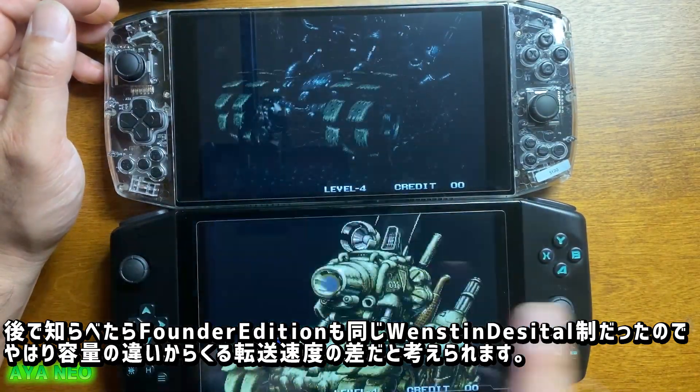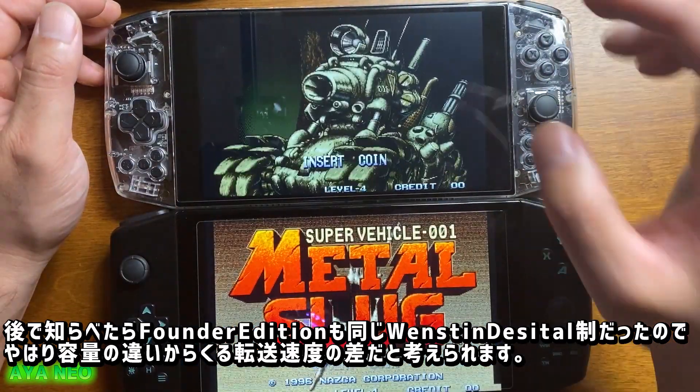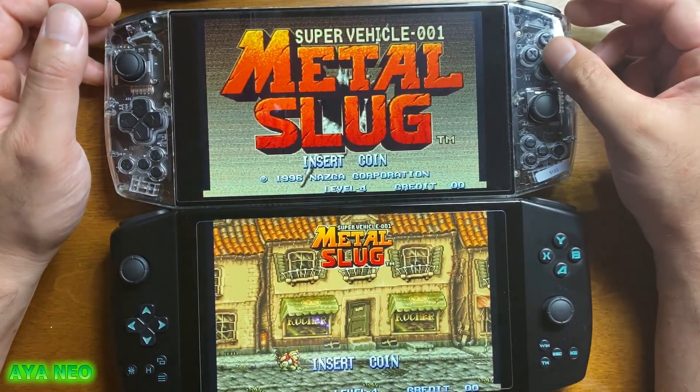この後調べてここに文字で出しておきます。もし両方ともウエスタンデジタルだったら、512GBと1TBでこれぐらいのタイムラグが出るのかなという感じですね。